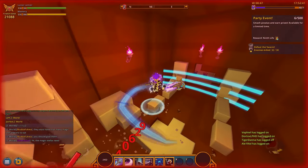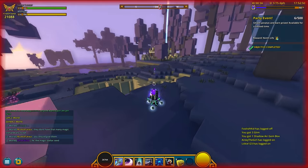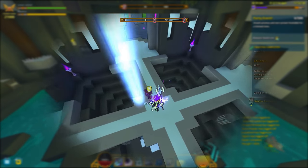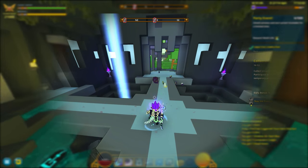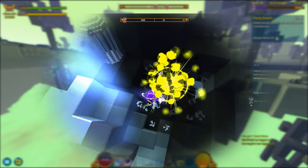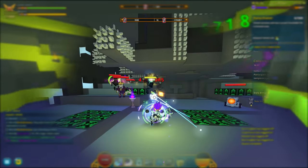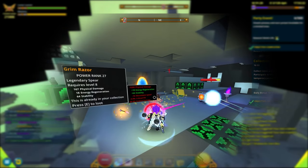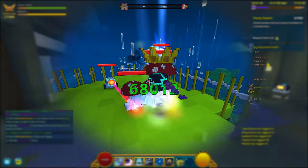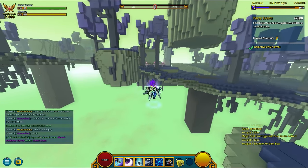First useful mod I use is Miniboss Raider by Novoos. Very good mod if you're farming dungeons. It will point you the location of all bosses by projecting a light beam on their position. It also works with cursed skulls, dragon bosses, and flammatron guides. So yeah, really useful.